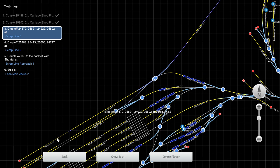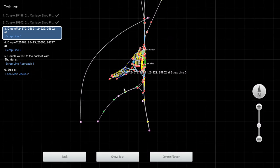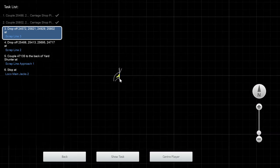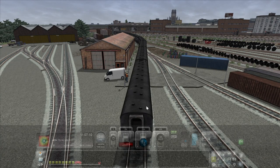I want it on scrap line three. I was going to give you the full view of the map — this is it. Just this yard and the station there.